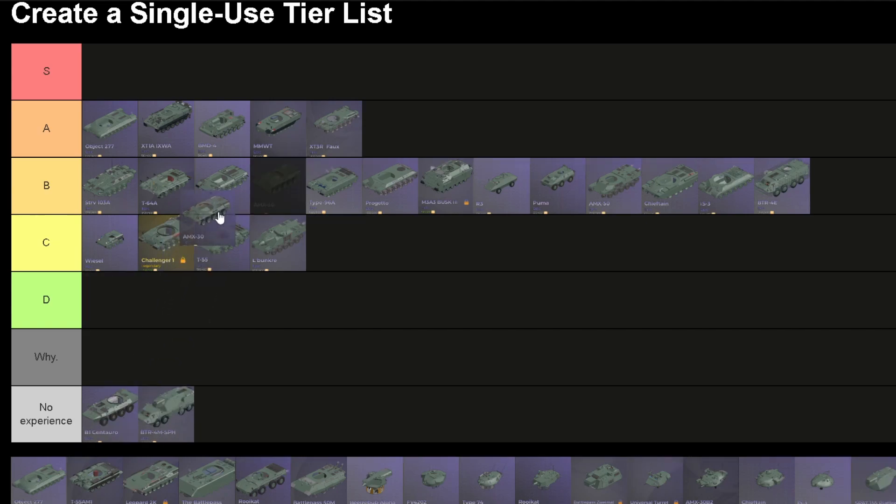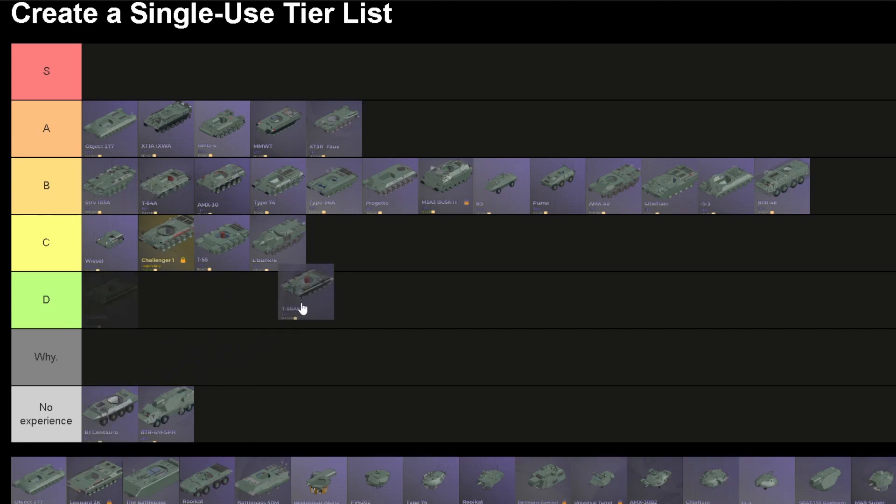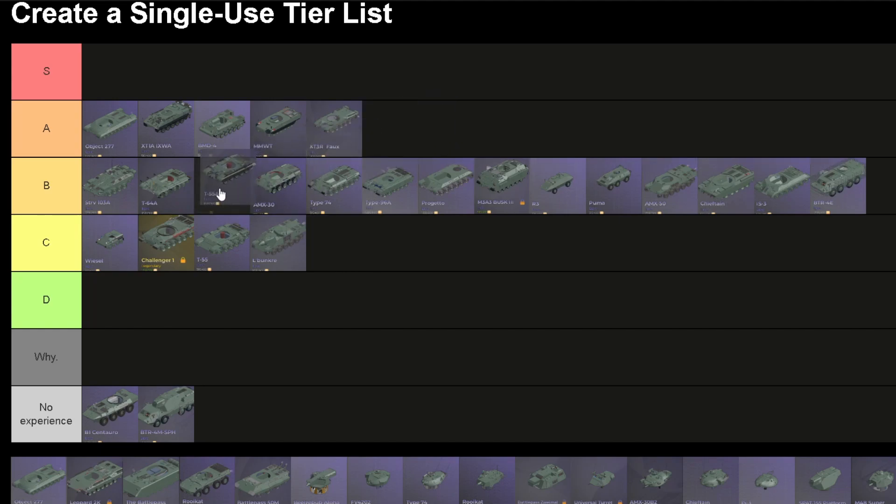AMX 30. This is a better Type 74 hull. T55 AM1 — this is the actually good T55 hull. It is a main battle tank, an early one at that, but it's still very good due to having front composite armor that can withstand shots from both kinetic energy and chemical energy rounds. It goes below the T64 and above all the rest.